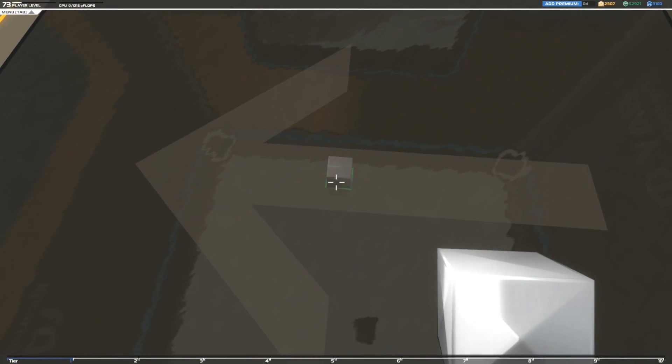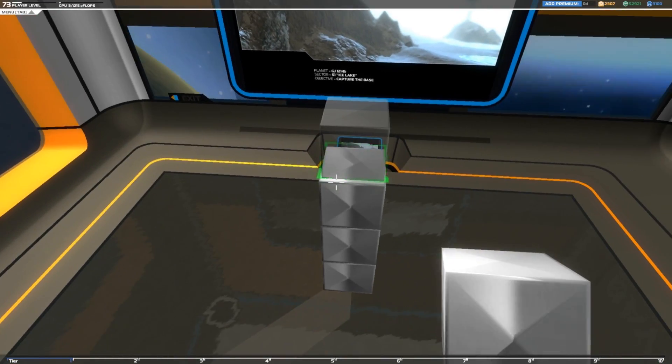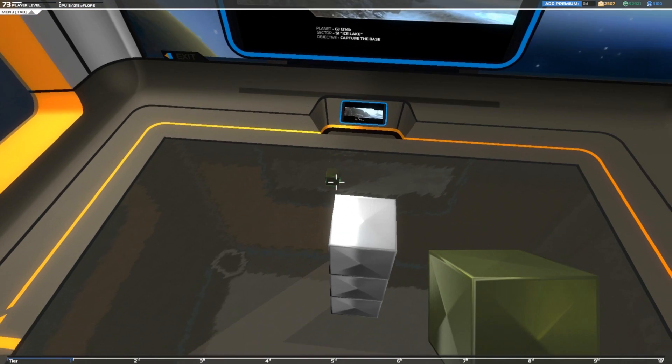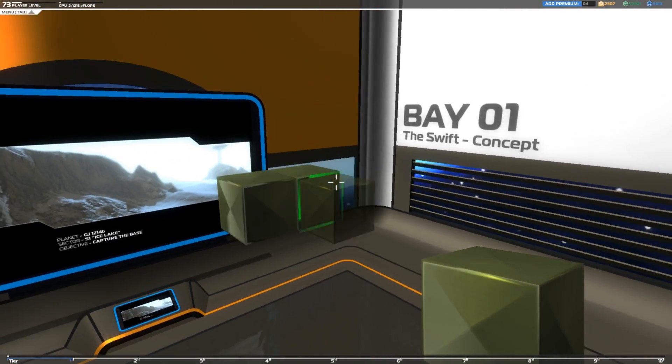The first thing we need to do is build about 15 blocks off the ground. This is just so that we can actually get the seat in the right place. I'm going to use green blocks for this just to actually flesh out the construction design.